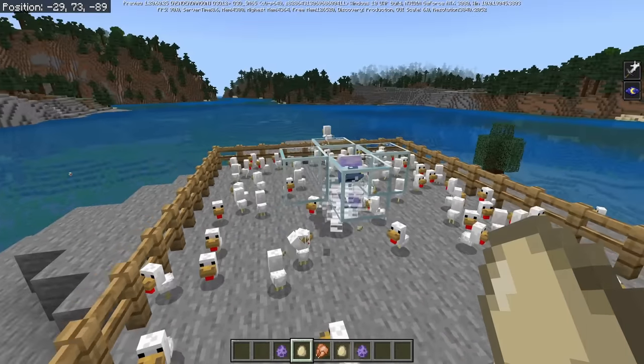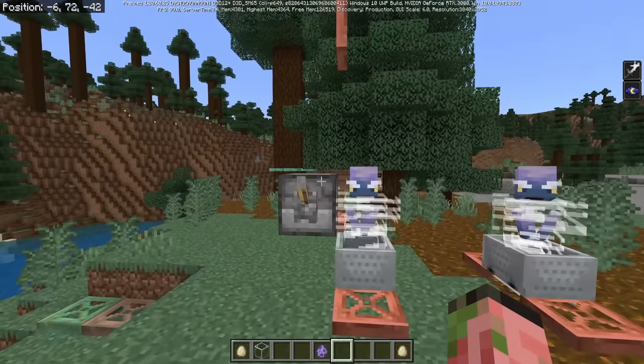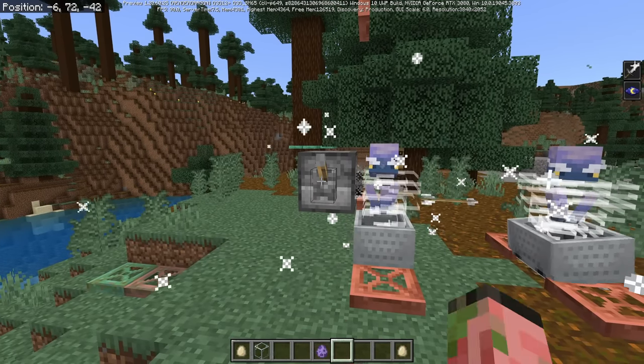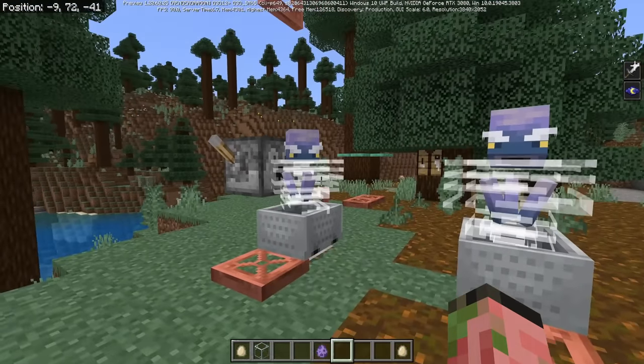This is the most Bedrock Edition feature I've ever seen. Nobody tell Grian — he might just switch to Bedrock Edition. For some reason, dispensers don't actually hit these guys at all. The projectiles just go right through them, they don't affect them, and they also don't get repelled by the breezes. Maybe that's a bug, maybe that's intentional — there are dispensers full of stuff inside of the trial chambers, of course.